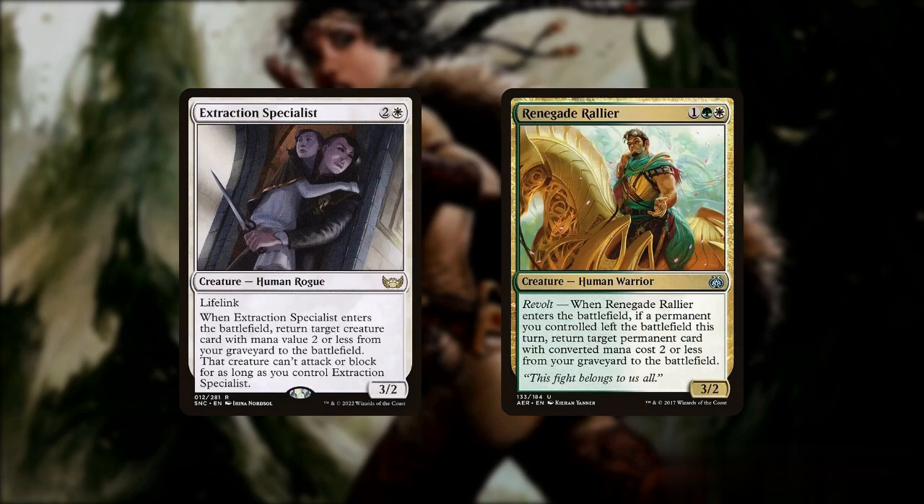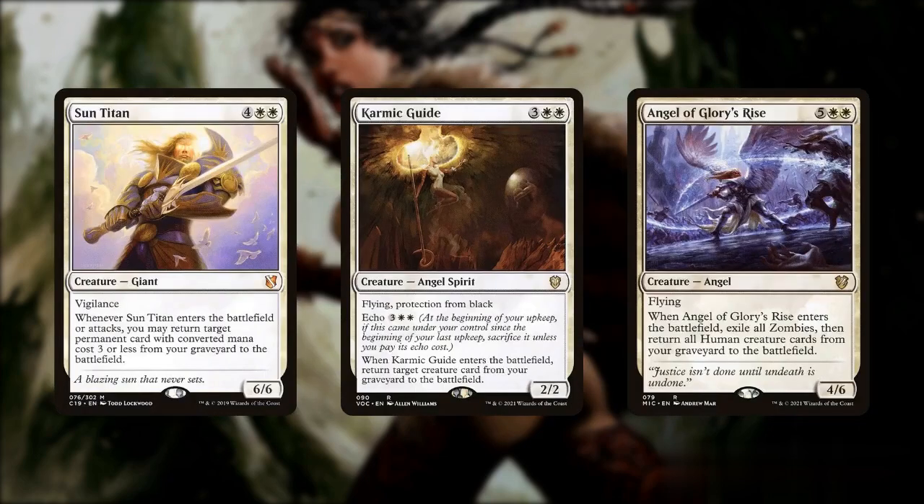To start off, we will look at some cheap creatures that perfectly combo with our commander. Extraction Specialist and Renegade Rallier are our low-costed combo creatures that pair well with Safi, as they can be easily targeted by our commander, bringing them back when they die, and then get Safi back due to her low two mana value, starting a chain. Sun Titan, Karmic Guide, and Angel of Glory's Rise can also be used for this same effect, though they do have larger mana value.